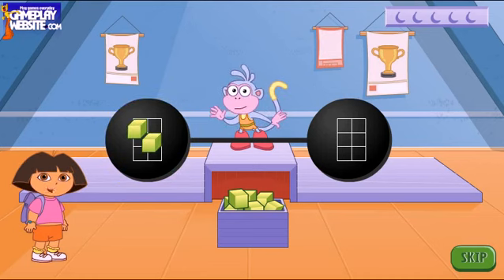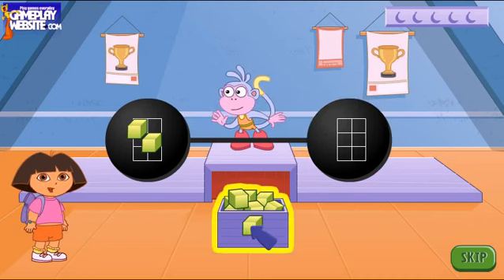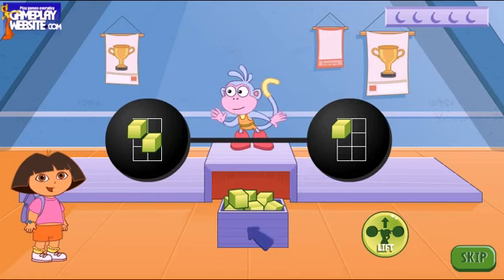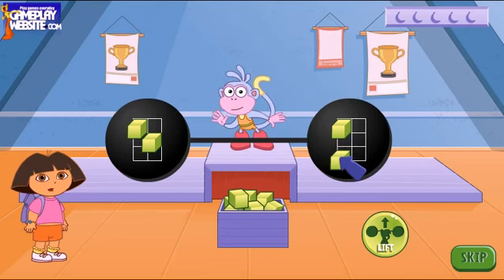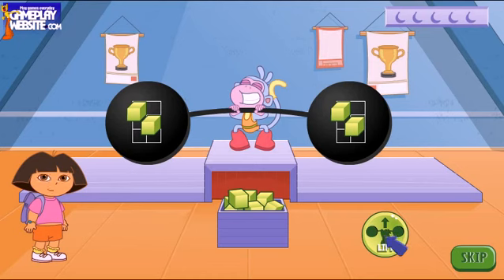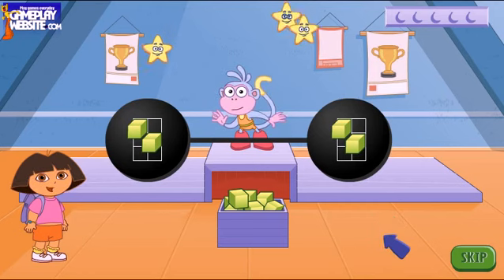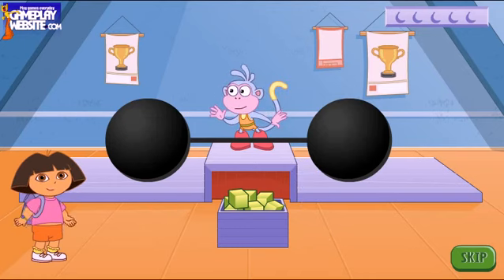Boots can only lift the barbell if both sides are the same. Look at the blocks! Can you build the same picture on this side? Use your mouse to pick up a block from the box, then click where you want to place it. Do the same for any other blocks you may need. Oops! This one is in the wrong place — you can move any block. Just click on the block and move it to another place. When you're done, click on the lift button to help Boots lift the barbell. If the blocks are placed correctly, Boots will lift the barbell and stars will fly out. Click on the stars to catch them.